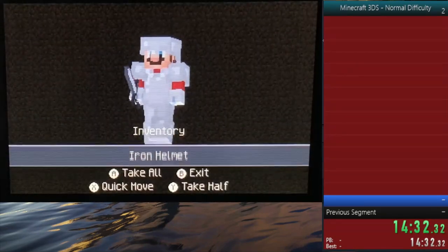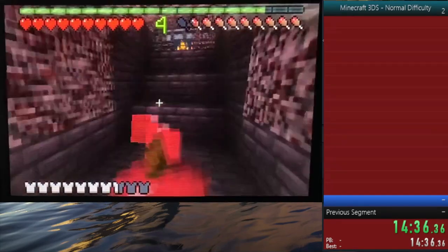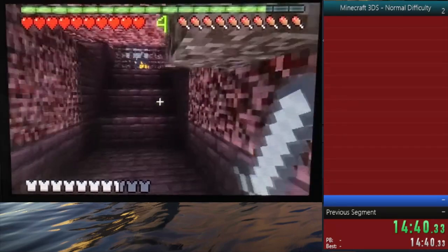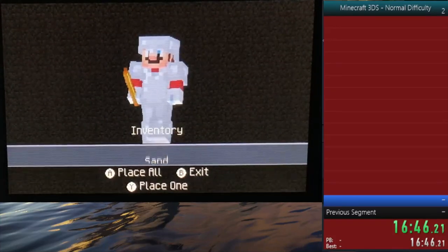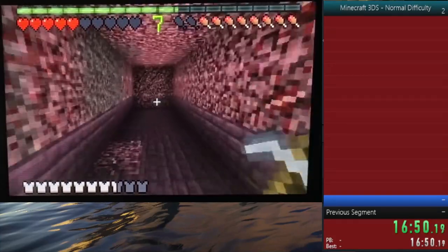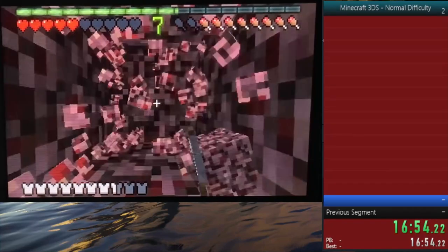I kept collecting blaze rods until I had 4. I needed 5 blaze rods total because there were already 2 ender eyes in the end portal, so I only needed enough blaze powder for 5 ender eyes. Once I collected 4, the spawner stopped spawning blazes, so I used a duplication glitch to get the last blaze rod I needed.